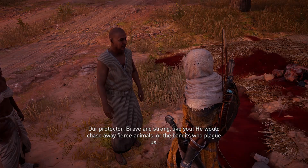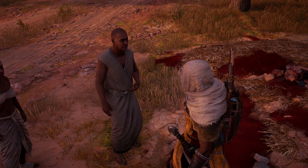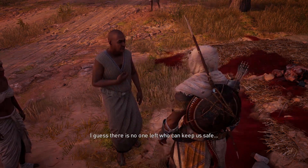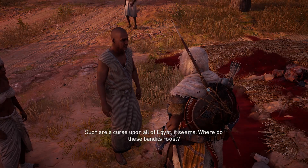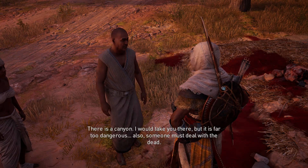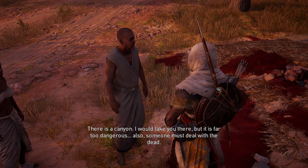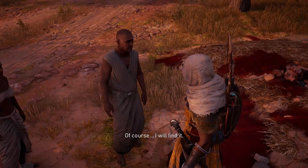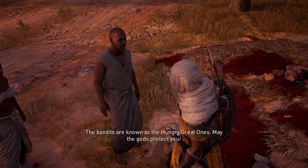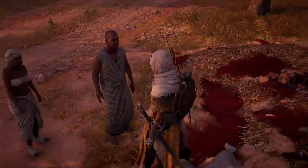The NPC speaks: 'Who is this Mketra? Your aunt mourns. He was our protector — brave and strong like you. He would chase away fierce animals and the bandits who plague us. There is no one left who can keep us safe. There is a canyon — I would take you there but it is too dangerous. The bandits are known as the Hungry Great Ones. May the gods protect you.'